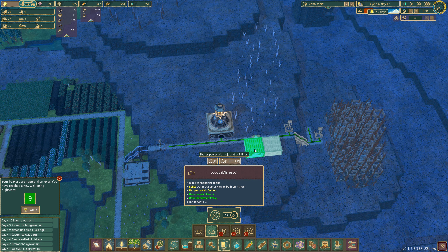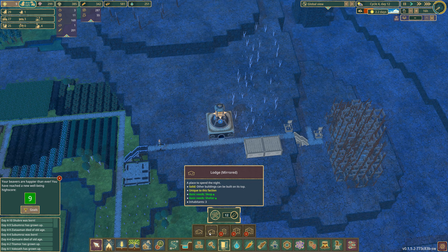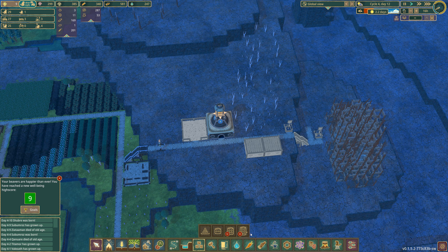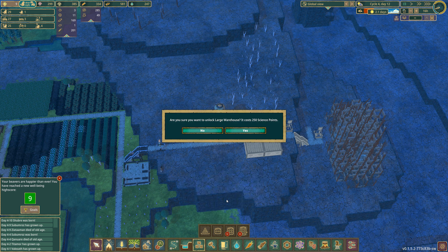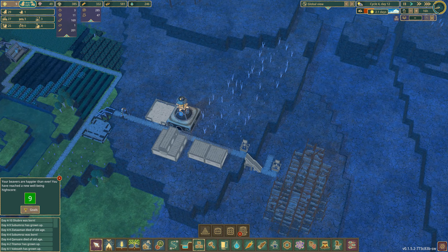We're going to need to get some storage down as well. So let's put that one down and we'll put down a storage shed of some description, right here. We've got a large storage house with capacity 1000 — let's unlock that for now and just build one of those as well, right there. There we go.